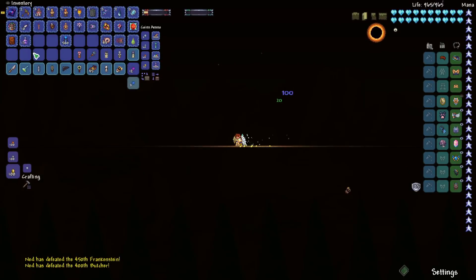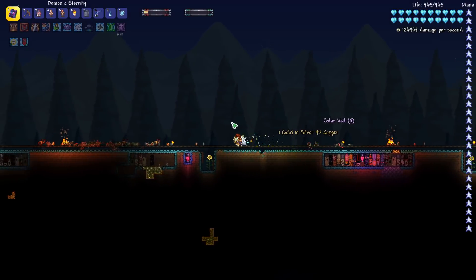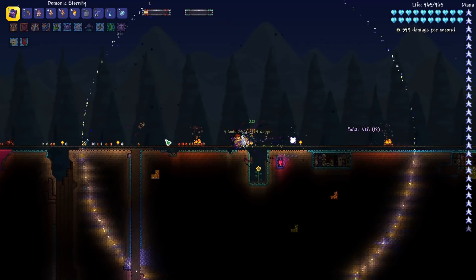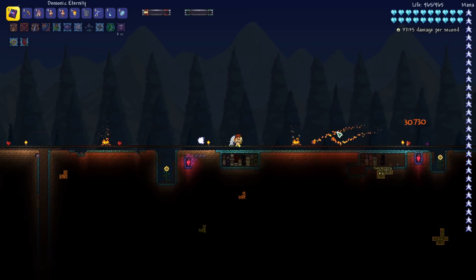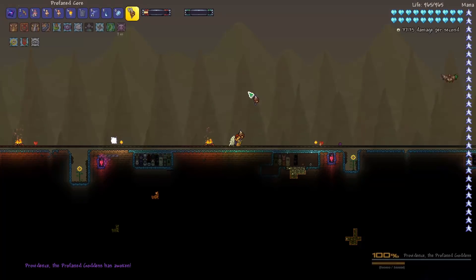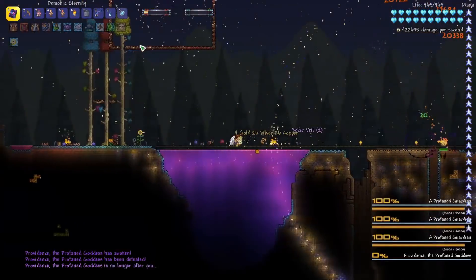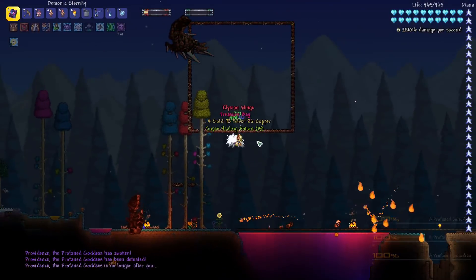Let's go ahead and turn off this Solar Eclipse. I like to DPS test a lot of these endgame weapons against Providence because it's just a good benchmark to see how quickly it does burst damage. So let's summon Providence. Pretty fast — I like it.